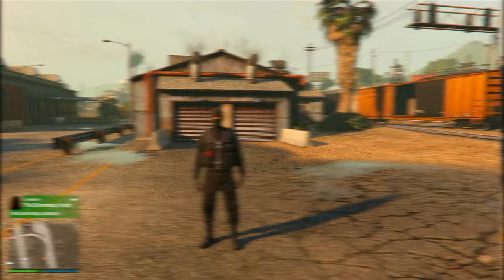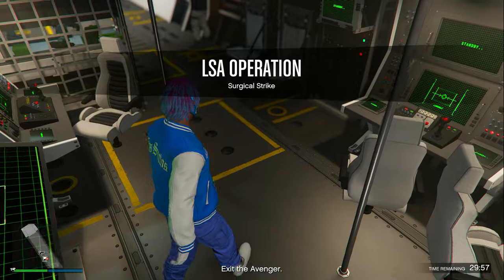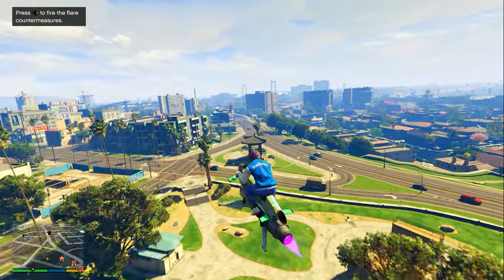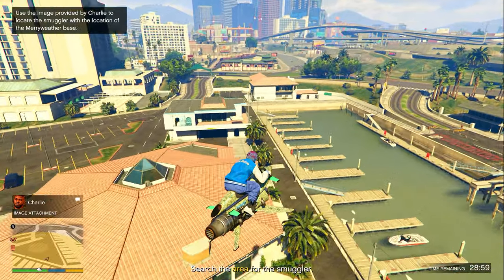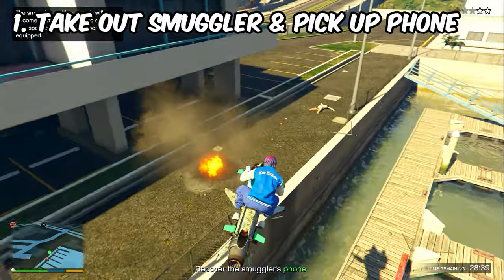Now let's get into the second LSA operation mission called Surgical Strike, which is very simple. Exit your Avenger and go over to the location shown on your map — this location is going to be different every time you do this mission. Once you get there, you need to find a smuggler who will be in that area.